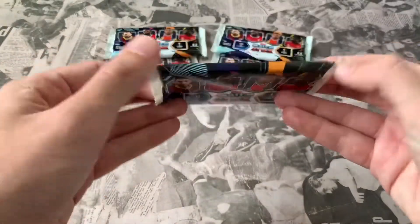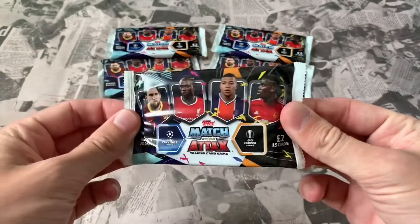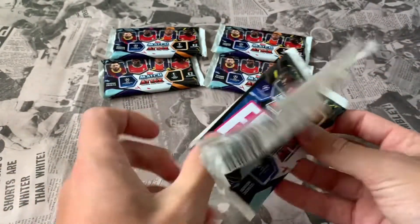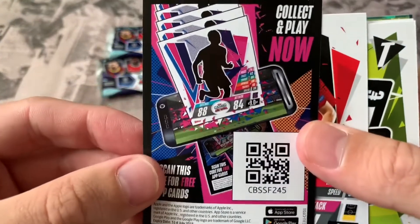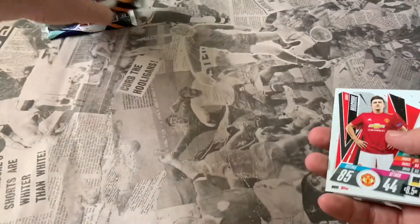These are the two-pound packs with 15 cards each. We're going to take two from each and then try to build our 11 as we go. We'll also give away all the app codes during the opening as we normally do. Let's get into the first packet.